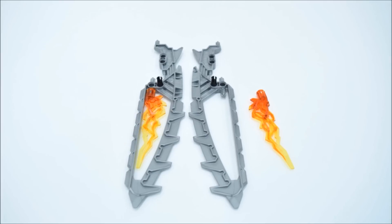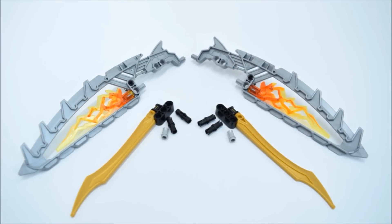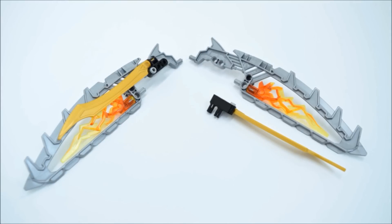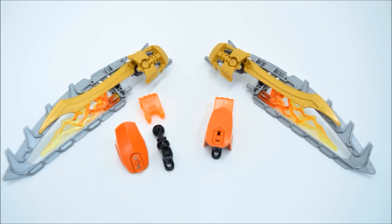Stick some pegs in, some fire, then flip them around. Gonna put on these armor attachments. Keep in mind that these golden swords can be used as normal ones, so that's an option.